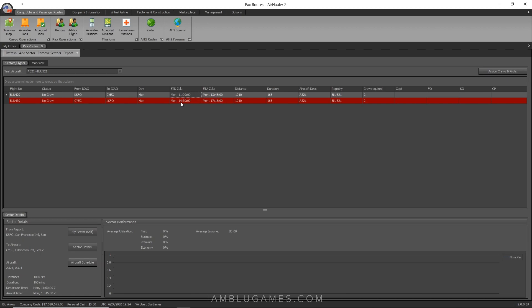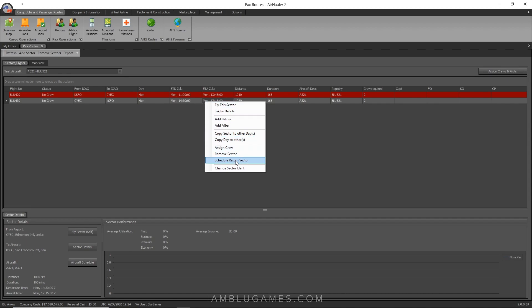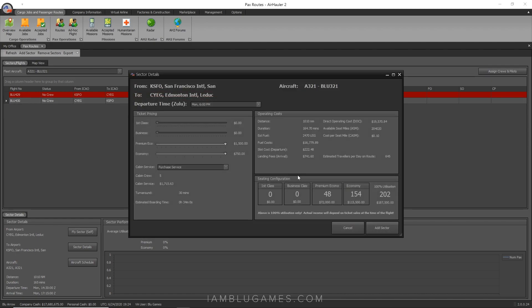Now we're going to duplicate this for the rest of the day. Right-click and hit 'Schedule Return Sector' again. If you want variety, you could do San Francisco to Edmonton, back to San Francisco, then San Francisco to Albuquerque, back to San Francisco — you can mix it up. Try what works best and makes the most profit, since some routes may not have enough passengers to justify frequent scheduling. I'll just go back and forth — schedule return flight, next one at Monday 6 PM Zulu, add sector.